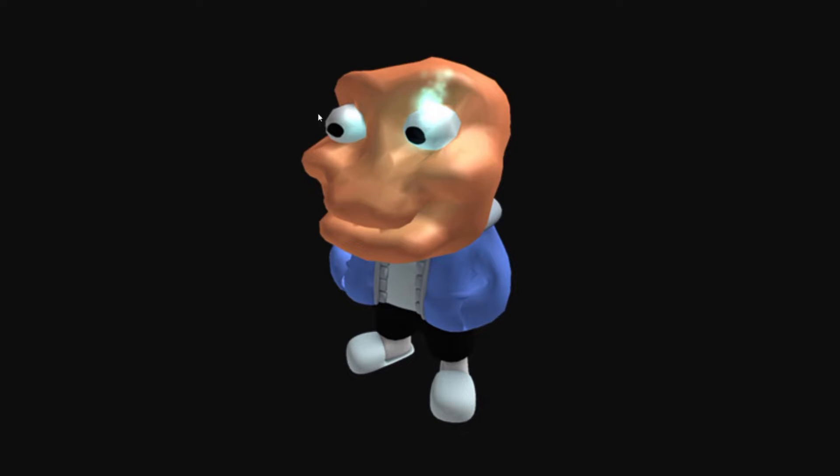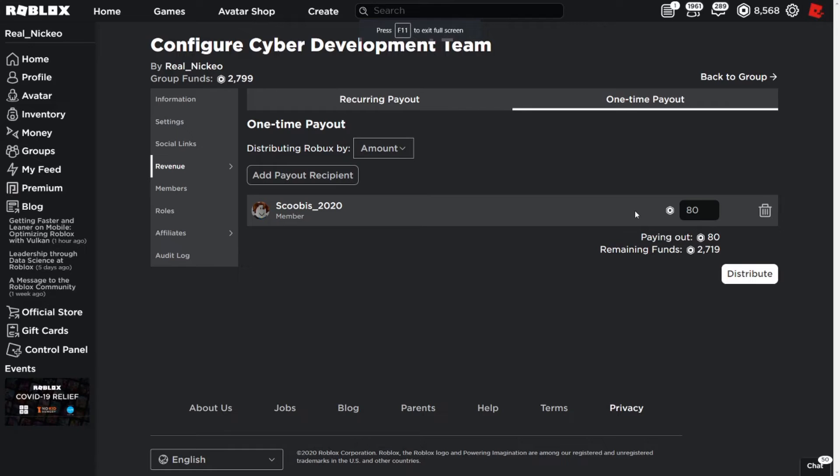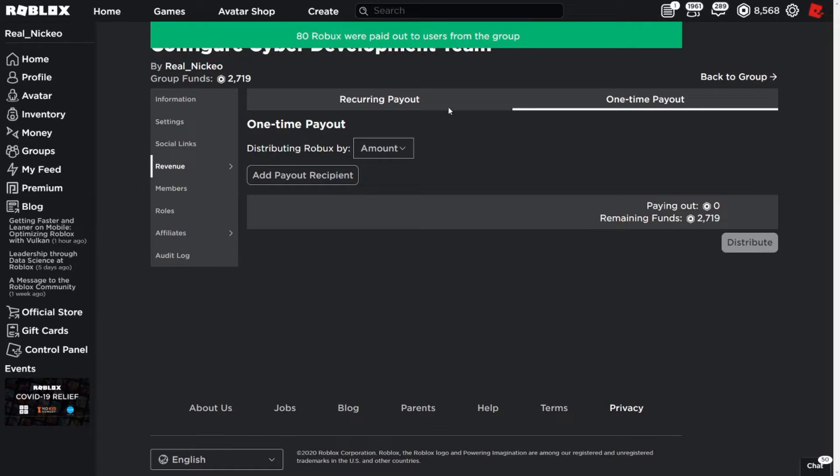So I'm going to be basing my Scoobus off of this one right here, with an actual body. I'll keep this image up as a reference point. There really isn't too much going on — it's more of a simple character. The Scoobus head costs 50 Robux, so I honestly don't think we'll need more than 80 Robux. I'm going to give out 80 Robux from the group.